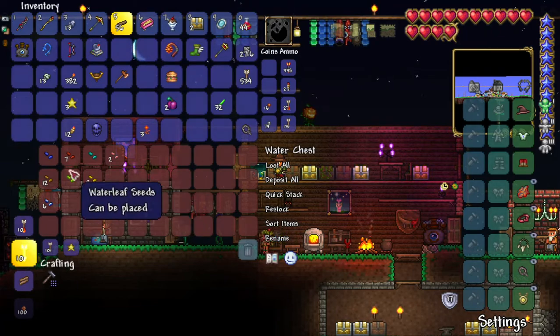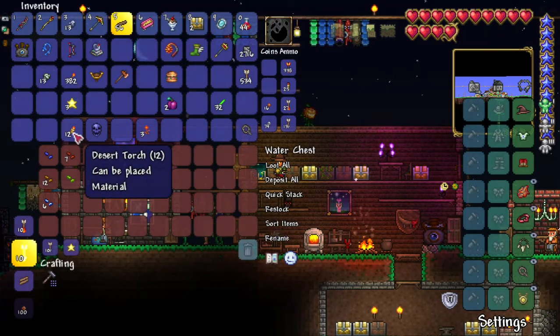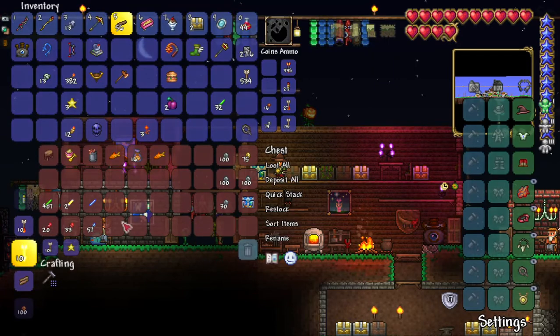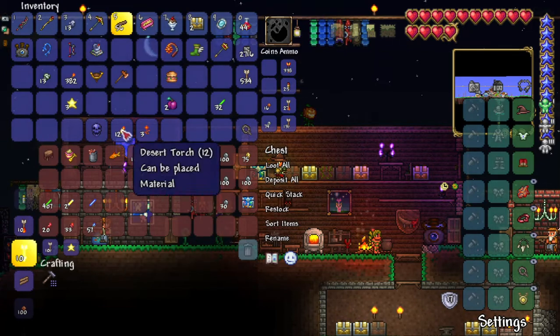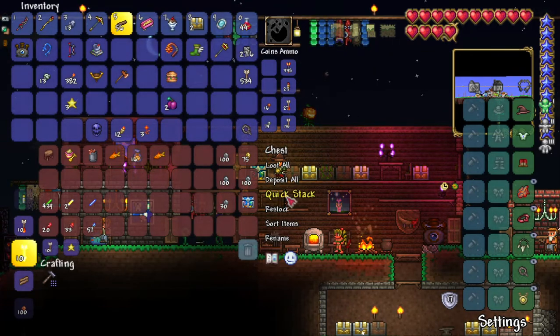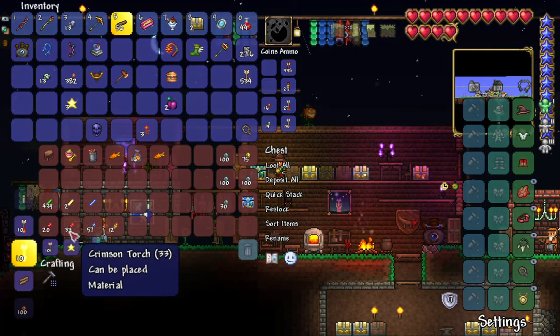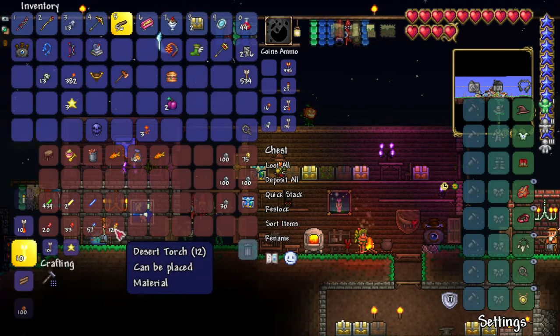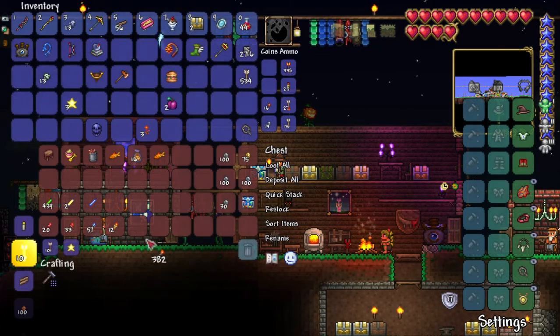Okay so these can be placed, this is all right. All the torches here — maybe quick stack. Red torch, crimson torch, mushroom torch, desert torch, and of course regular torch.